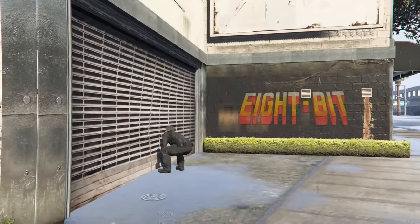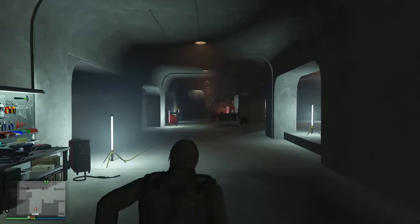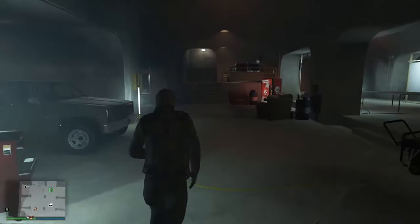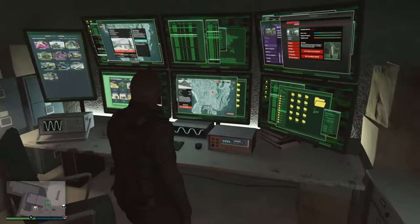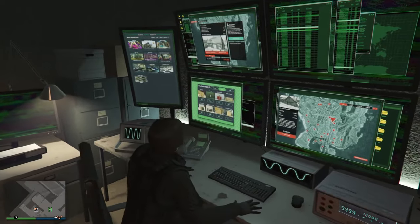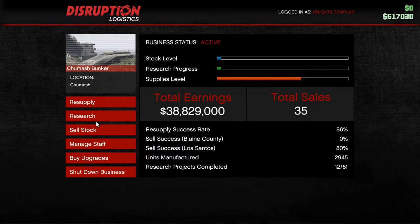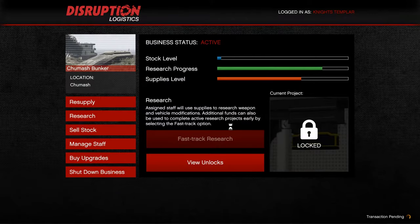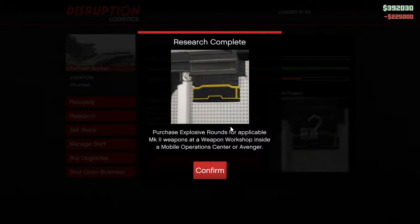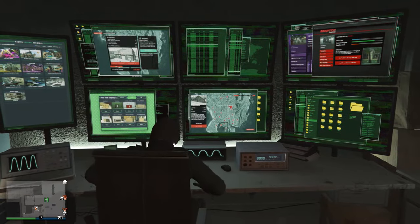First of all, you need to assign your bunker staff either to both research and manufacturing, or to research only. If you want to know more about it, check my previous videos. If you have a master control terminal, you can access your businesses from the arcade. Let's unlock it quickly via fast track research.